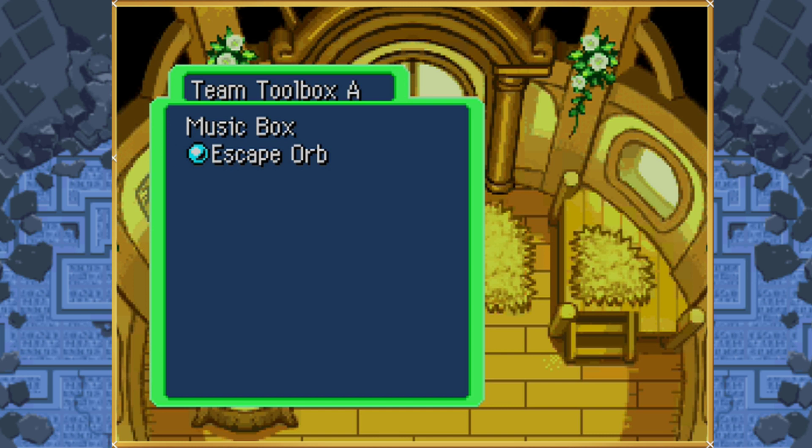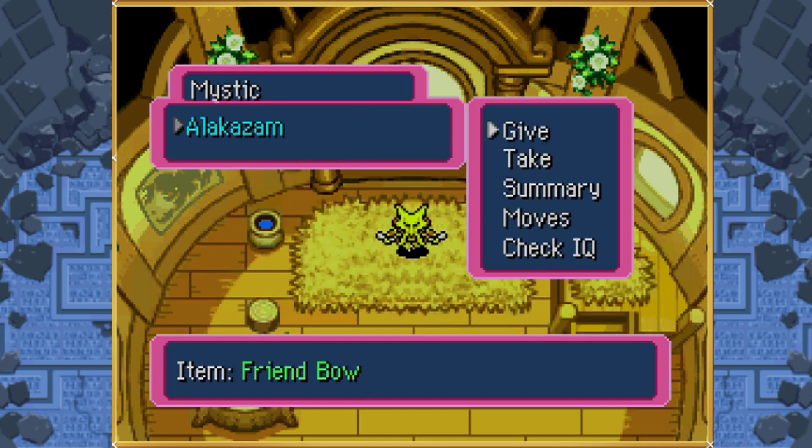Once we recruit Registeel, we don't need to go through the rest of the dungeon. We can just escape warp out on the 36th floor. Looking at Alakazam, of course we have our Friendbow equipped. You absolutely need this. If you don't have the Friendbow equipped, I believe the chances of recruiting the Reggies are about 0.1%, especially since we don't have any recruitment point bonuses from our level. So the Friendbow is absolutely essential.